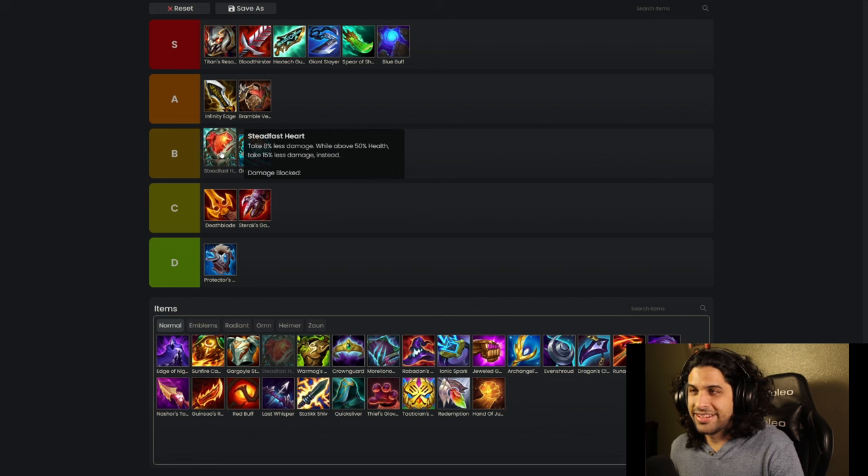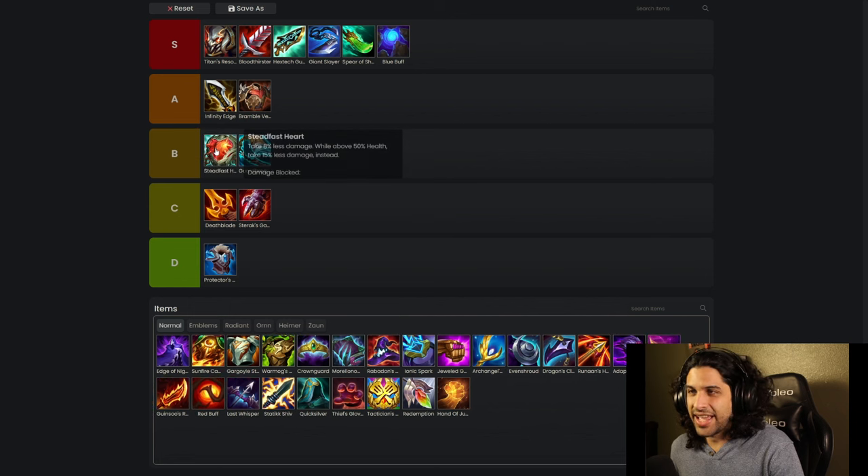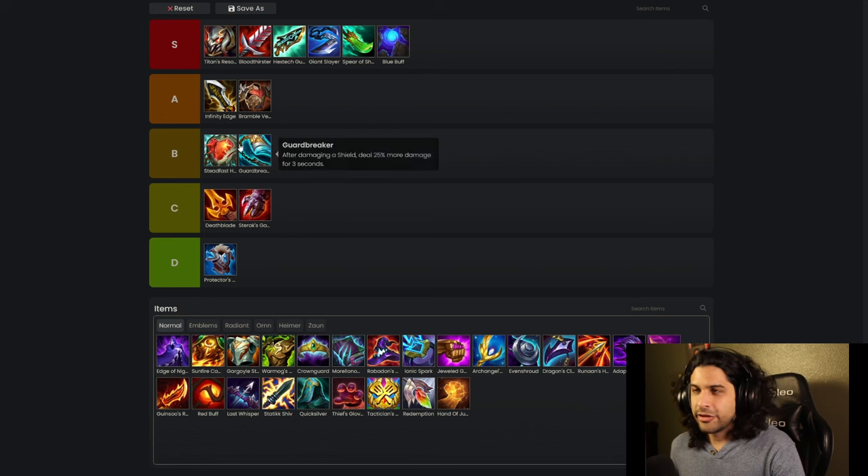Steadfast Heart — that's a B tier item, a B tier tanking item. It's too specific about the champions you want to put it on, so it's not always going to come in handy. It belongs in B tier.